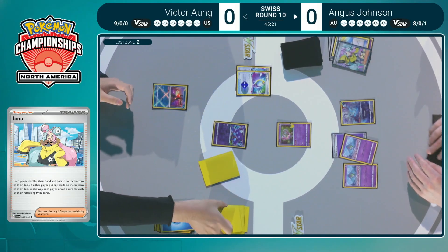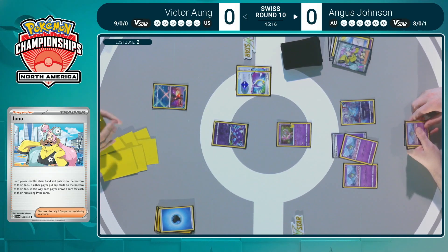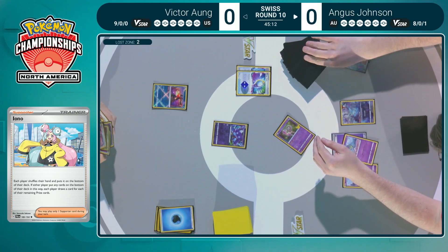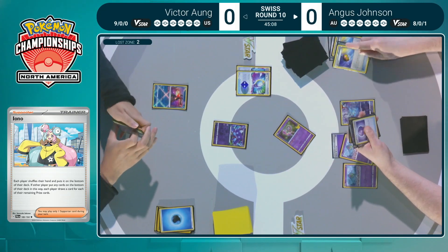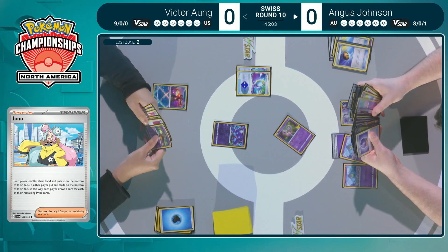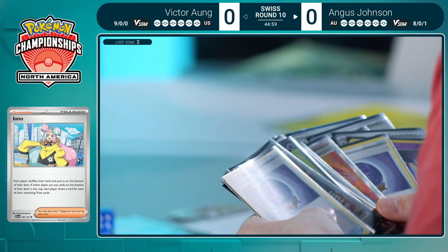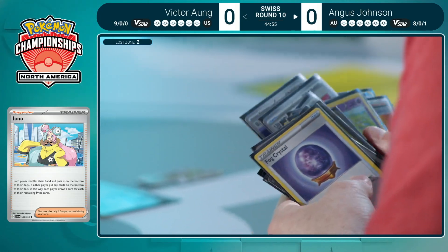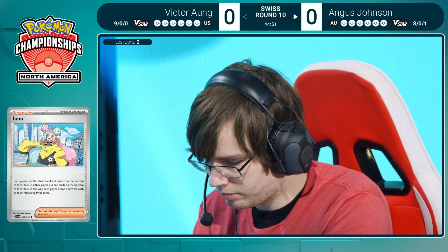The Colress Experiment in Victor's hand goes to the bottom of the deck, but he has a better chance to find some Comfeys now. It's a bittersweet moment for Victor. His hand opens up — a great turn one hand, but unfortunately it's turn two. Now needs to find a Level Ball. There it is for the first Curlia, starting a Curlia chain, but those double Battle VIP Passes in hand can be hurtful. One Curlia is in the prizes, the other is in the discard pile.